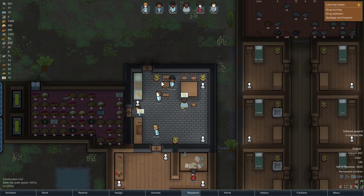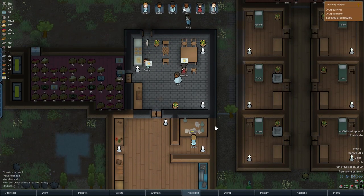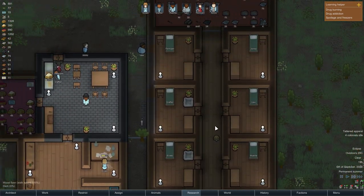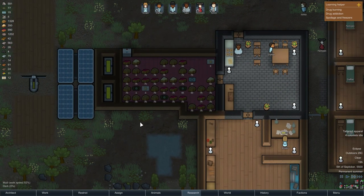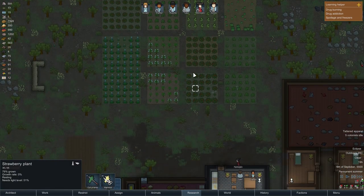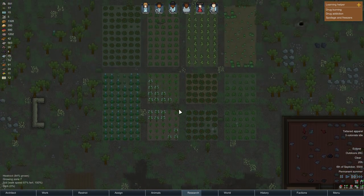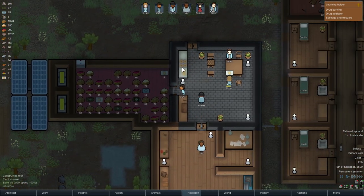Everyone is playing chess and happy. Saki is taking over the research area — I like it. We have a very nice farm up here keeping us well fed. We haven't needed to hunt in a long time. I'm afraid the farm might actually grow too fast for us to use all the food.